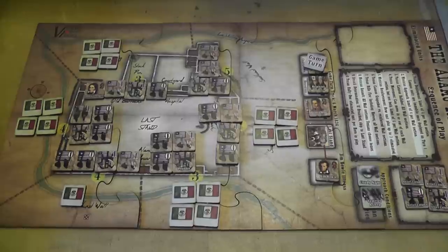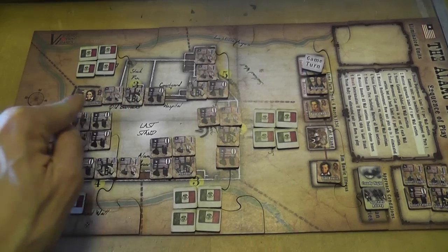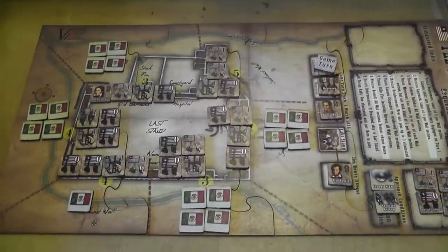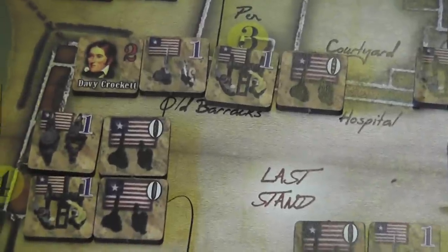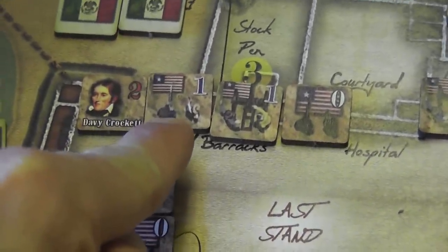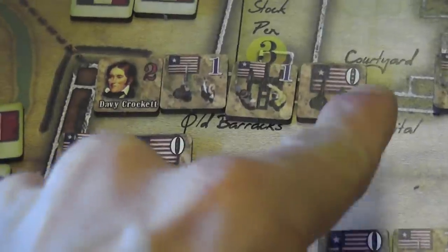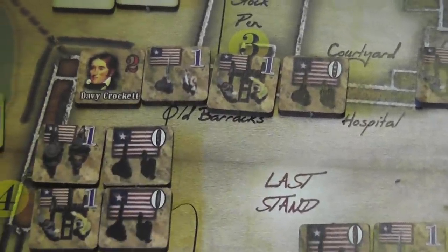The board is divided into six areas. Each area has a section of the wall on which you place your own units, and a corresponding approaching area where you place the Mexican units that are approaching. At the beginning of the game you set up your units on the board. There are several types of units: heroes, rifles, cannons, and dummies. Pieces have a number printed in the top right corner representing the strength of the unit.